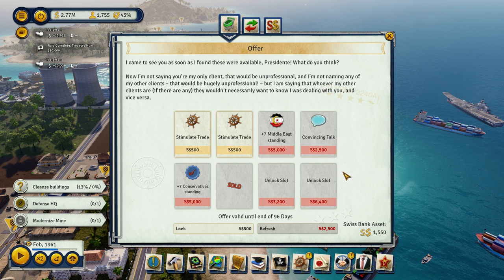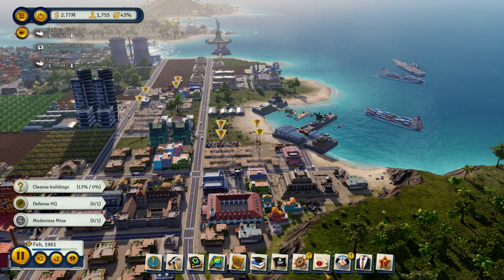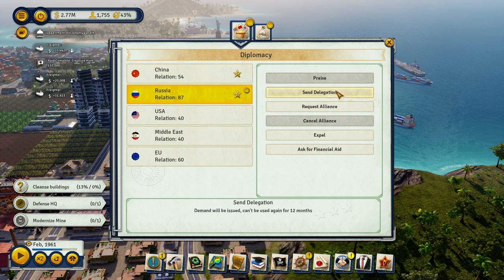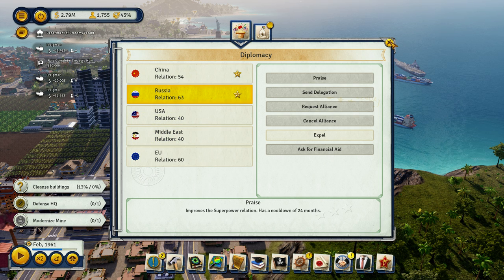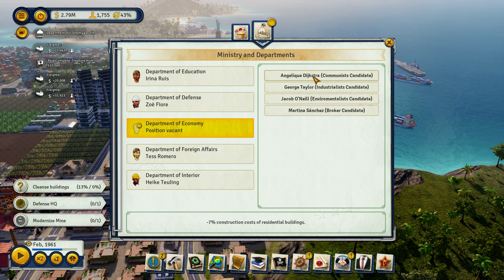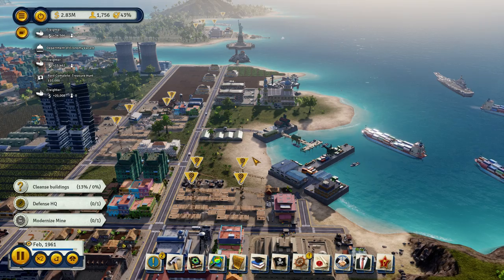As soon as I found these were available, Presidente — what do you think? I haven't been able to unlock those. Praise and delegation. Ask for financial aid. Minus seven construction costs of residential buildings, increases efficiency of mining and oil buildings by five, minus five pollution from industry buildings. Definitely the industrial guy — hire you, George Taylor. I do like that bonus.